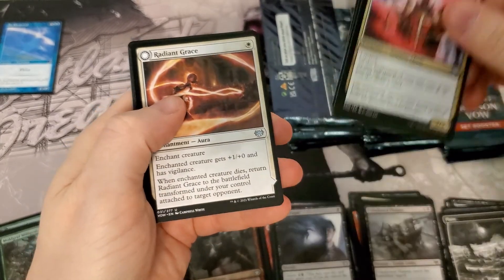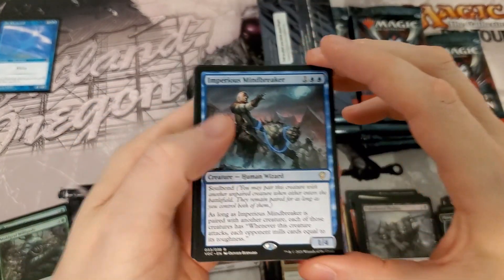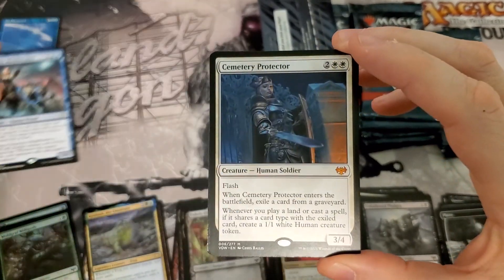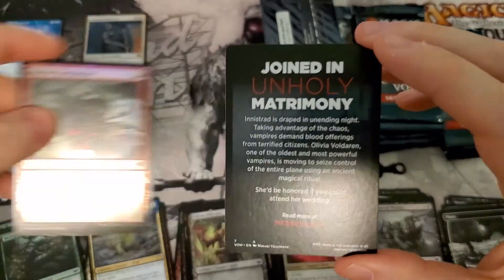There is an email in the description also. Alright, so we have a Commander Rare — not too shabby. We got a Mythic — sweet. It's not the best one, but it is a Mythic. We will take it.